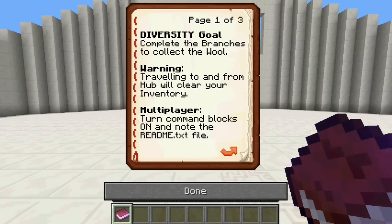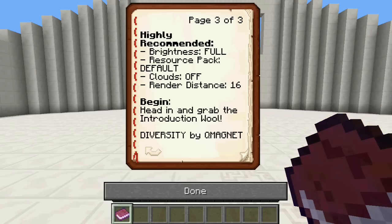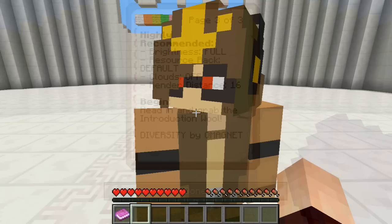Page two. Rules: no breaking or placing items unless instructed or implied. No changing difficulty or game mode. No typing game commands. And single player select easy — though this doesn't apply to us because it's kind of multiplayer. Highly recommended: brightness full, resource pack default, clouds off.